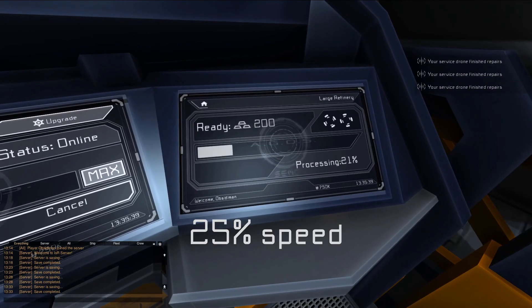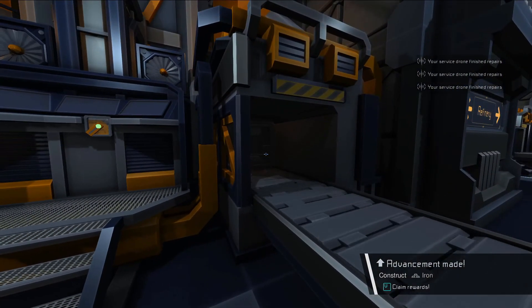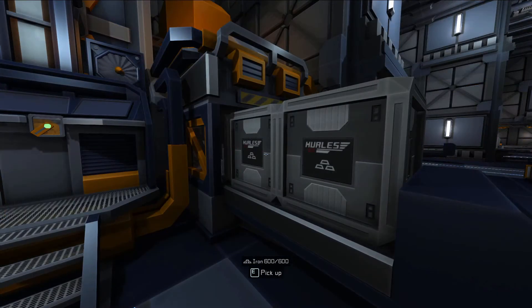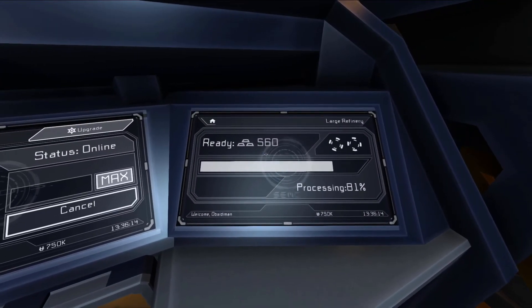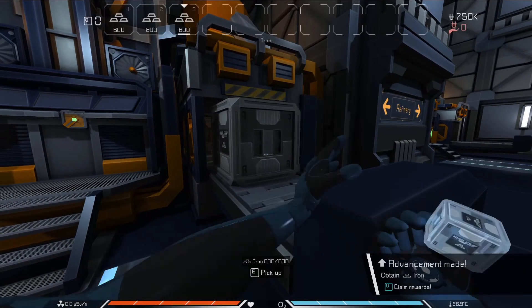The rightmost screen will now show a progress bar and a ready amount. The progress bar shows how far along in each batch the refinery is, and once it fills up, that batch will be added to the ready amount. Once the ready amount reaches a filled crate's worth of that resource — 600 units in the case of iron — it will send the finished crate out along the conveyor belt on the right side of the machine. Only four crates can fit on the conveyor at once, plus one additional crate in the ready buffer, for a total of five crates that can be made before the machine backs up and the conveyor needs to be emptied.